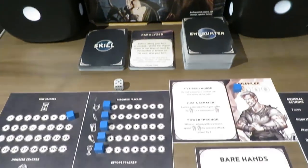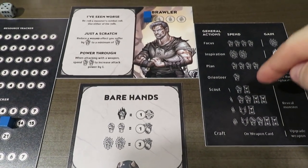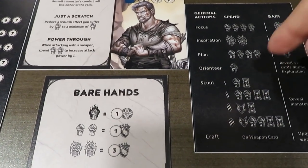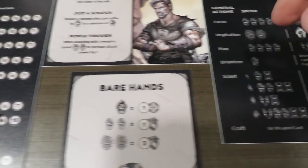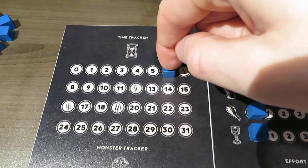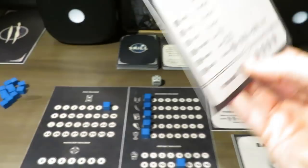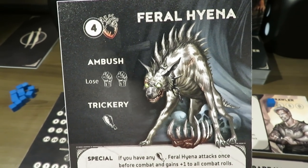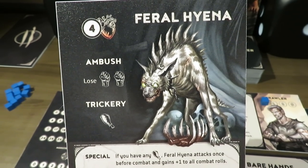Let's get going with this playthrough. We're going to start off by using a general action — the scout action — because right off the bat I want to know what kind of monster is sitting in this cavern in level one. To do this, we spend one small effort as well as a time, so we knock down our effort tracker to 12 and our time down to six. Then we can reveal our monster, and we keep it out like this until we actually fight it.